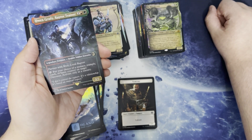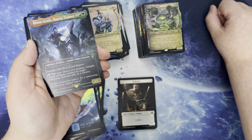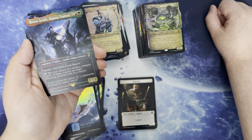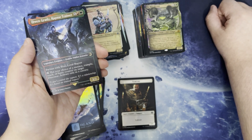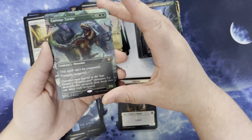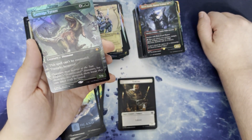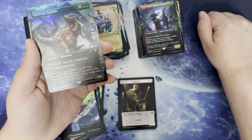One red and green for a legendary creature Human Soldier Scientist. 3/2. Partners with Blue. Tap to put a choice of a Menace, Trample, Reach, or Haste counter on target Dinosaur. Activate only as a Sorcery. And we got big old Carnage Tyrant in foil. Four and two green for a creature dinosaur. It can't be countered. Trample, hexproof. And it's a 7/6.